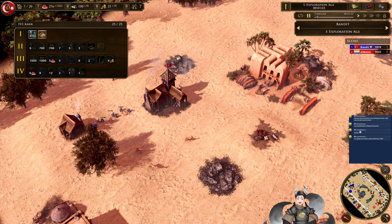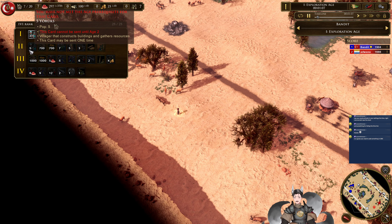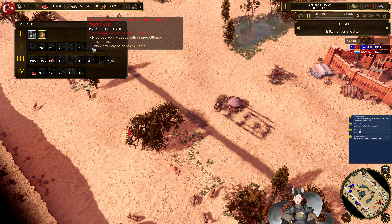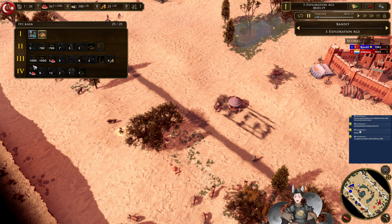The Ottomans do have a selected deck here — very nice. We've got some villagers, capitalism, more villagers, wood, coin, azaps, janissaries, delis, palace intrigue, and theaters. Appraising your taverns and theaters, which have Ronin and other outlaw units cost less population.